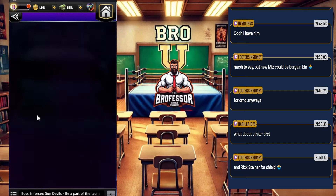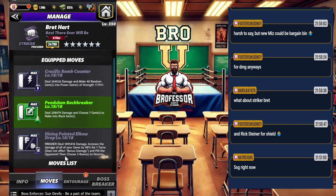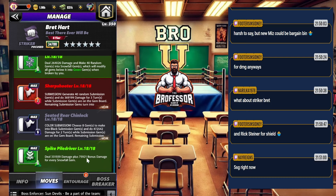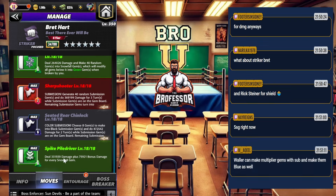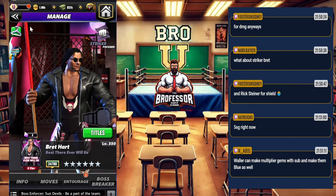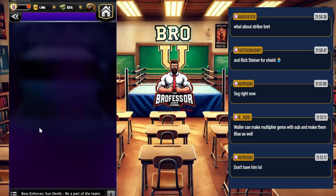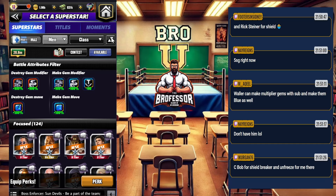Striker Brett is someone else we can get behind on this one. Snowfall gems converting to green, plus bonus damage for every snowfall gem — he's someone that's going to help not only with the shield but also do a little bit of damage. And Waller does have that multiply that converts into blue gems as well.